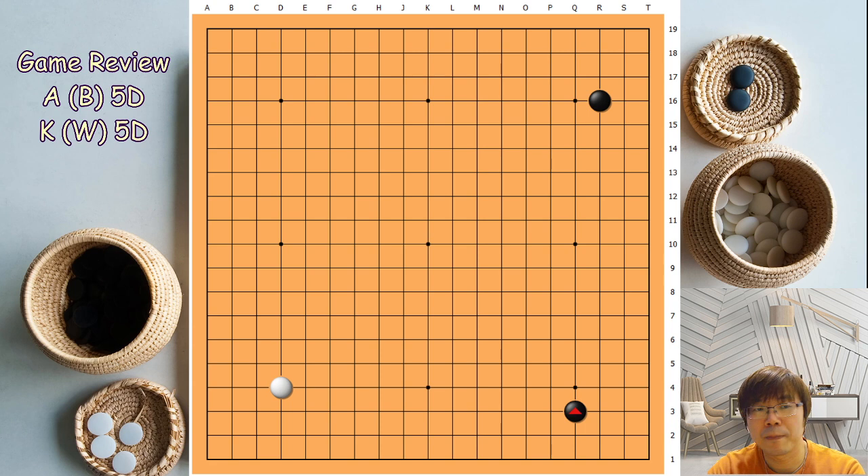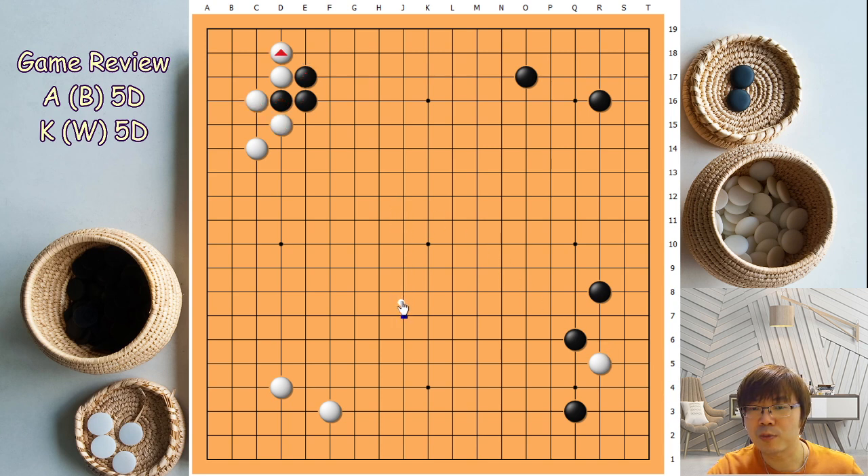A handled double 3-and-4, and white approached here with this pincer. I can feel A is thinking very hard — even this choice is very difficult for me. White just ignored and played this move. Even I don't really know the variation; I think I need to search with AI too. Tenoki here is quite a popular joseki.